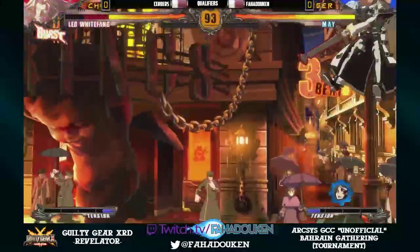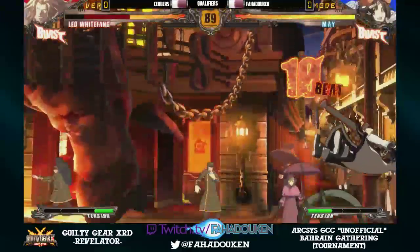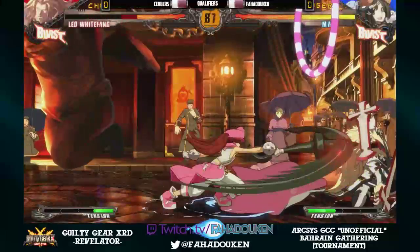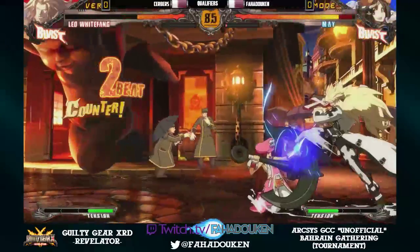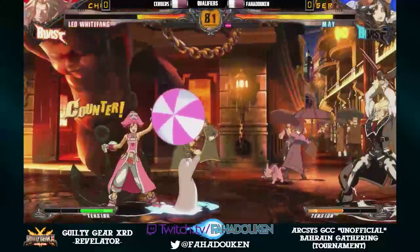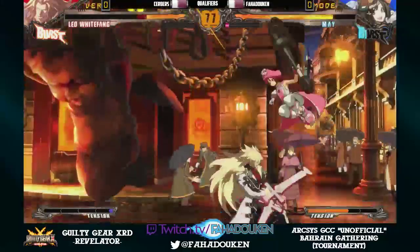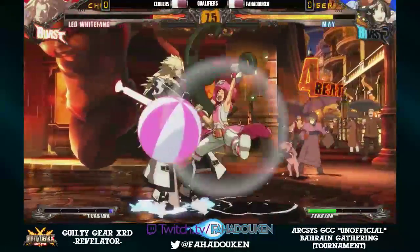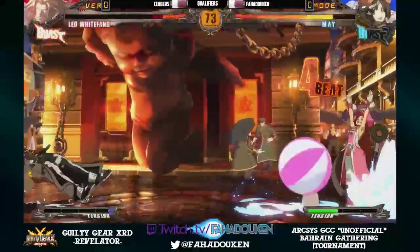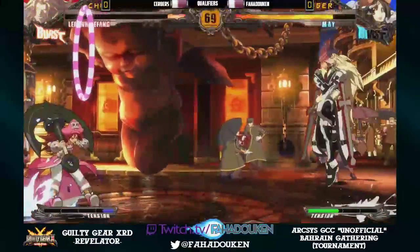Nice opening here by Fahadokun. He uses the Dolphin to make Serbis not able to jump out. But we've seen Serbis come back from worse, so let's see what happens here. Nice just-guards, but not able to really get much out of it. Jumps out immediately, forcing the PRC. Really smart there to hit before the beach ball, completely using it to block his low from view.